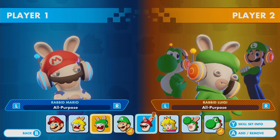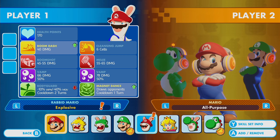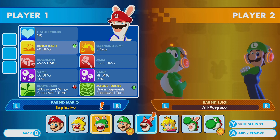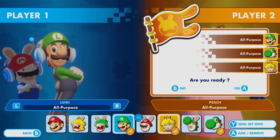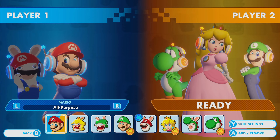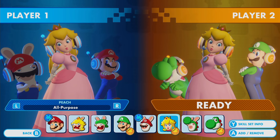We unlocked Rabbid Mario's Explosive skill set, which gives him a better boom dash but does lower his bodyguard. However, it also increases his magic dance, so the cooldown is down to one turn. I'll go ahead and pick Mario and put this new Explosive skill set on.